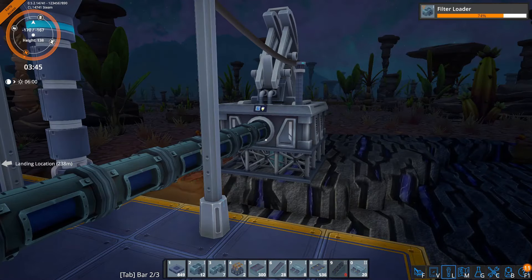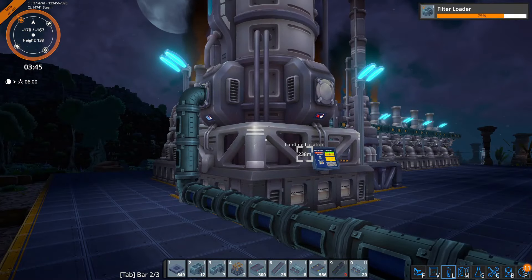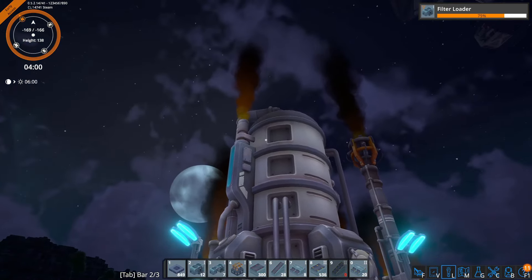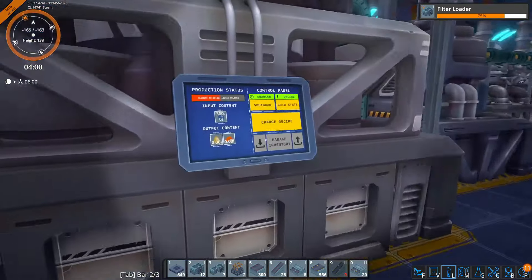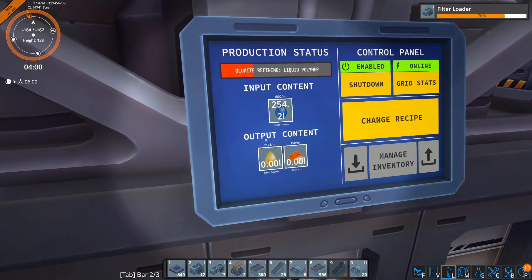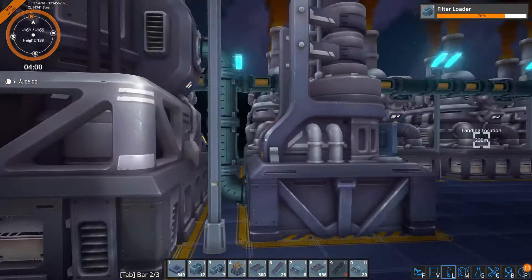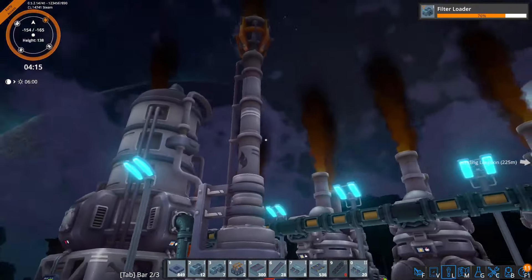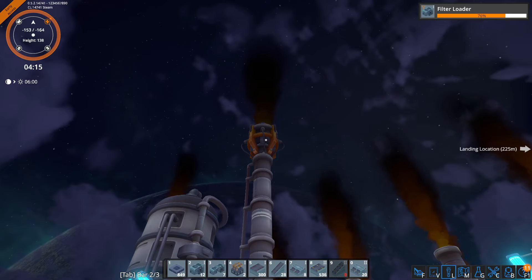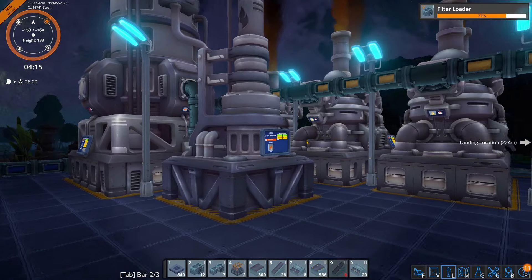Actually transforming the olumite into something useful is one of my favorite processes in the game so far — not necessarily because it's very complicated, but just because it looks really nice. First of all, the olumite is going to go into this distillation stack over here, and that's going to produce liquid polymers and waste gas. Waste gas is exactly what it sounds like — it's a gas we have no use for — so we're draining that and burning it off into the atmosphere. Yes, we are causing a huge amount of pollution on this planet, but it's a factory game, so let's just deal with that.